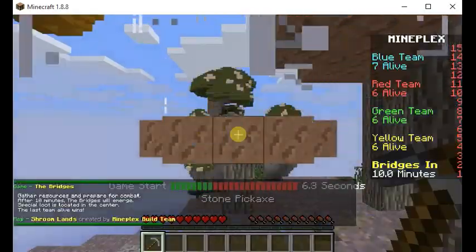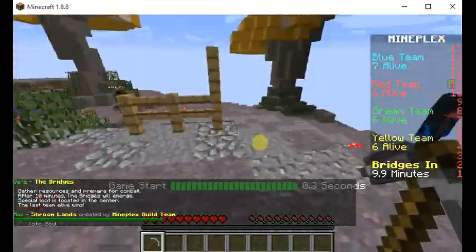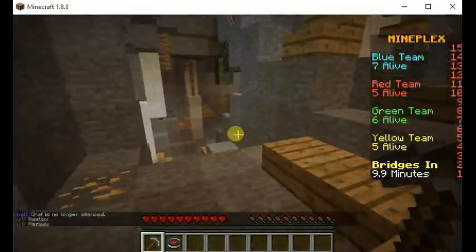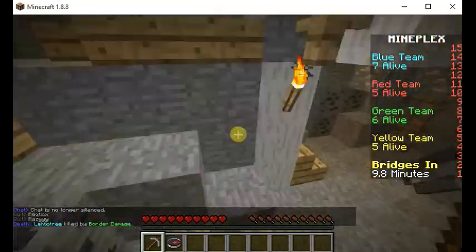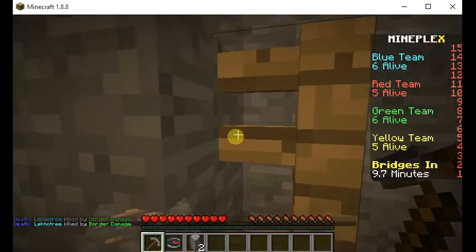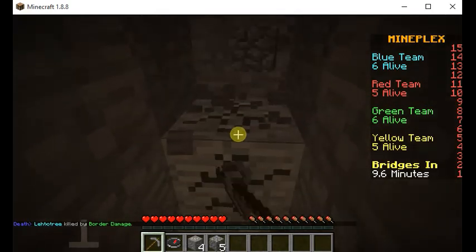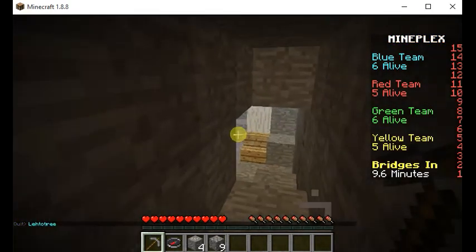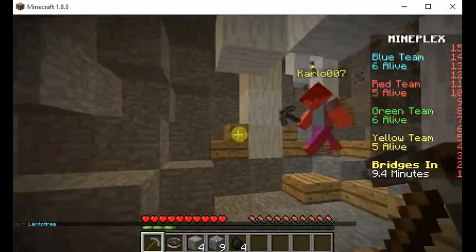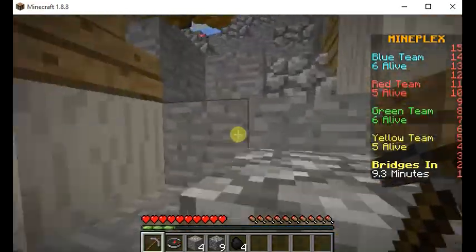We got six on our team — the only ones who get there. We don't start with a stone axe, I think that was planned for the future and got cancelled. Anyway, we can go down and start mining iron straight away before everyone else, so we can get better stuff before anyone else. We're gonna collect some cobblestone to make a furnace, then we're gonna make an iron pickaxe, scan for iron and diamond — it's gonna be a good game.